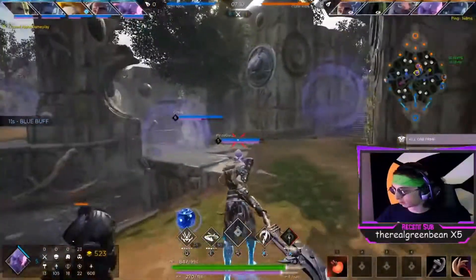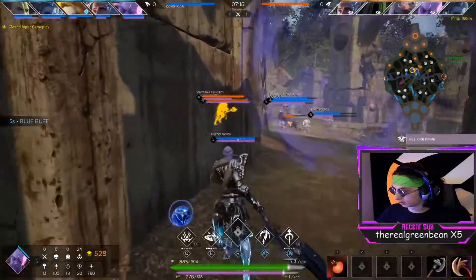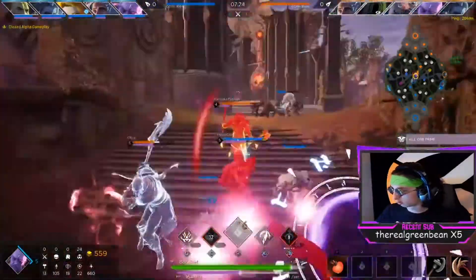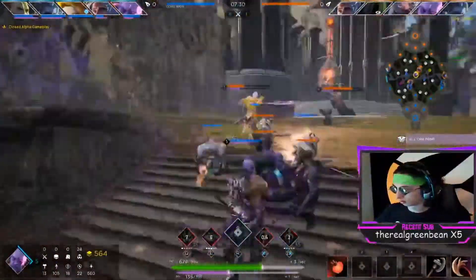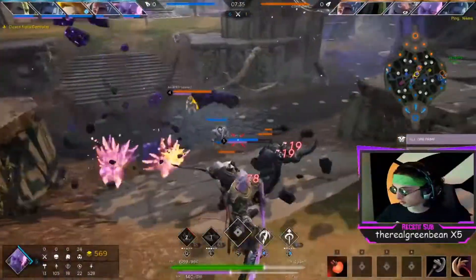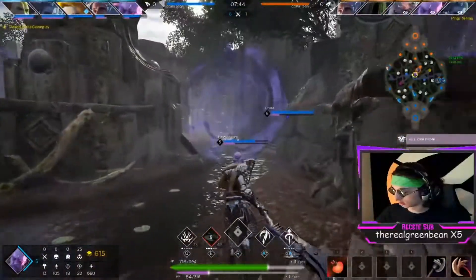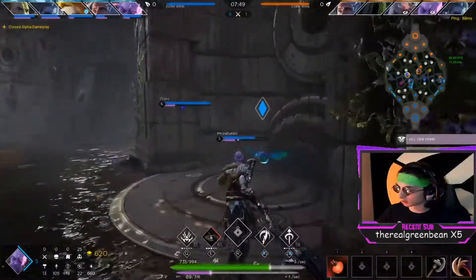Let me yoink my mid laner's farm — it's okay, he doesn't need it. Is this kid going to go on him? I'm staying close in case... I don't have my ult. Kid does no damage — actually zero. How is there a Gideon behind me? I'm just curious where he came from. Sorry, I'm going to yoink this kid's entire wave. I'll take it all — what does our mid laner need farm for?